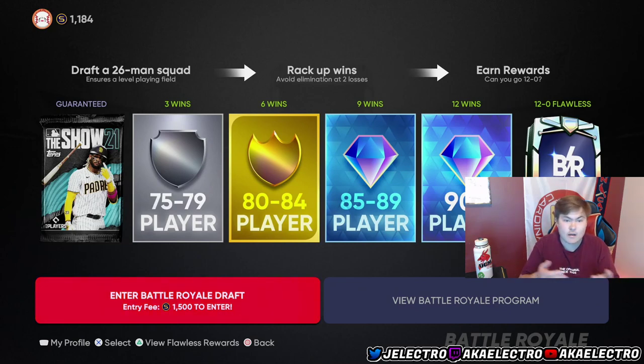Getting 9 wins in BR will get you an 85-89 overall worth at least 20k — that's a diamond you can use towards your collection.